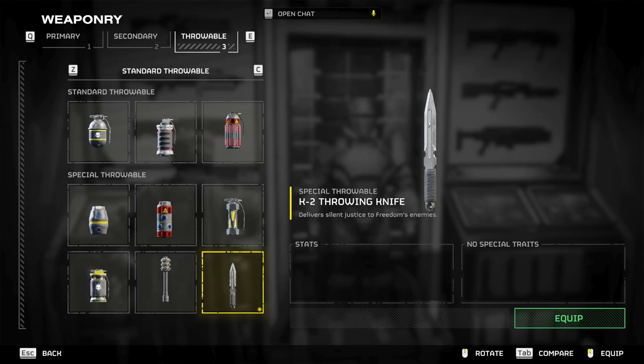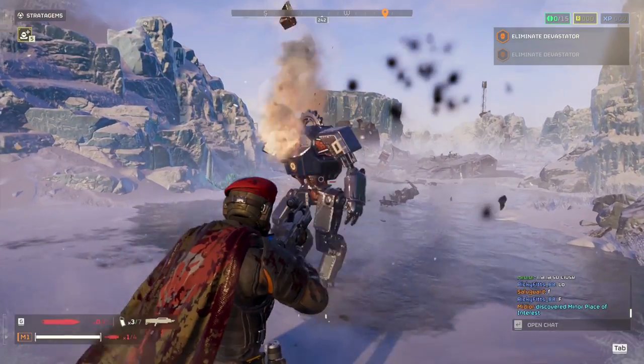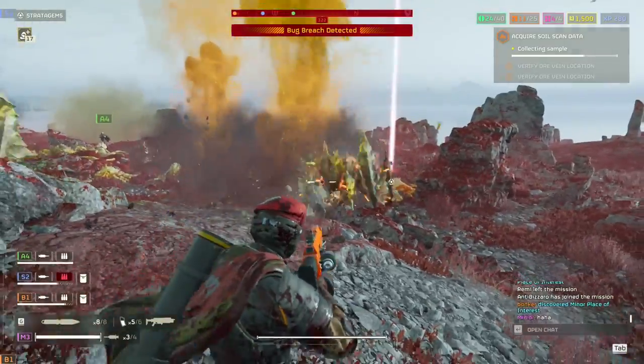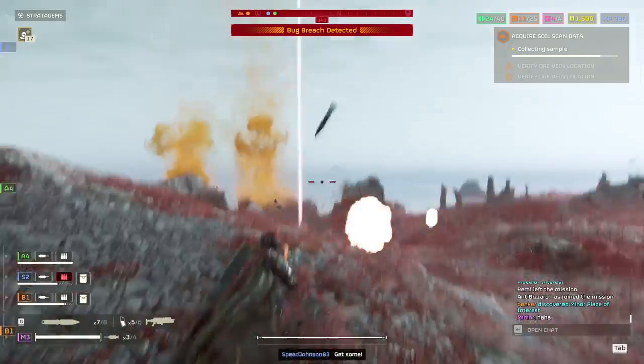The K2 throwing knife surprised me — I didn't think I was going to like it as much as I do. I really like the stagger and knockback that occurs when you connect with the knife. There were a couple of times where an enemy would be in my face, and I was able to create distance by throwing a knife into theirs — a move that would have gotten me killed if I tried with a grenade.